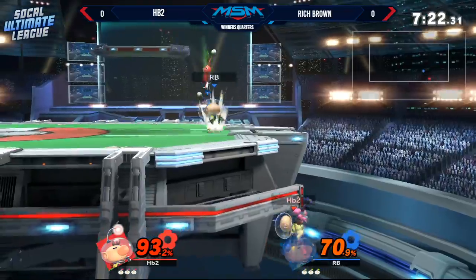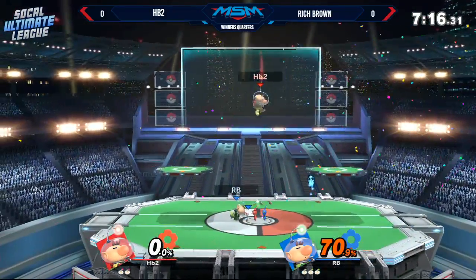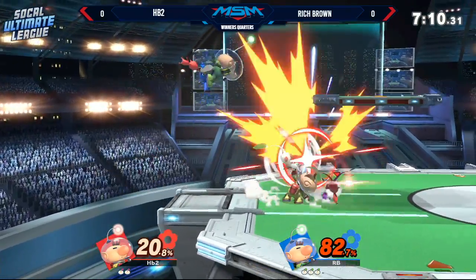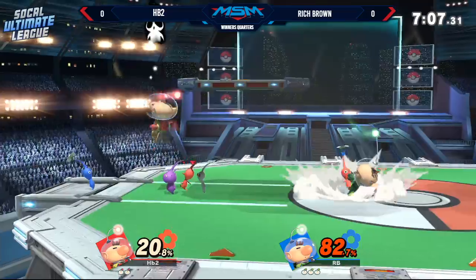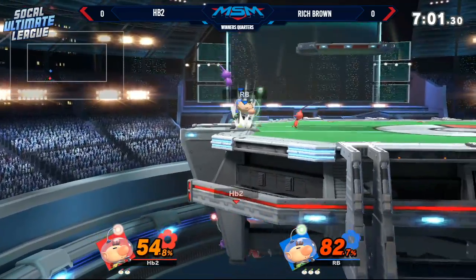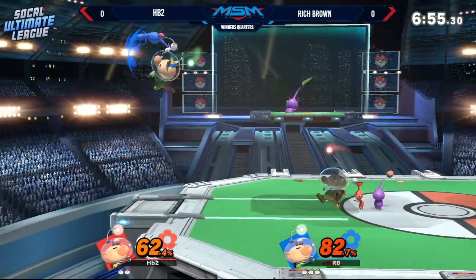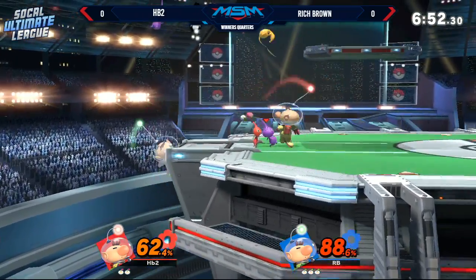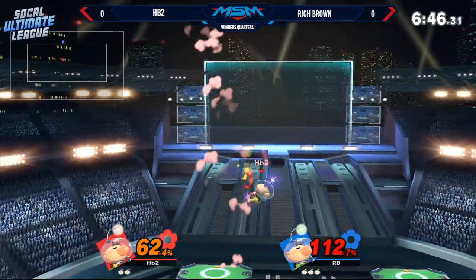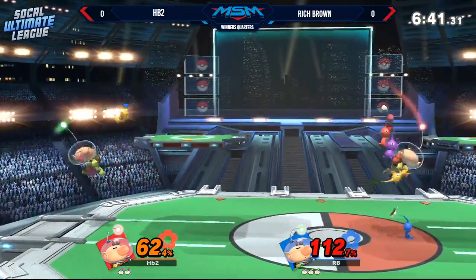The ditto is something I've never seen before — this is entirely new. From the sheer number of characters, getting a ditto is even more rare than before. Rich Brown already taking that stock with a forward smash — look at that grab range. One thing Rich is going to want to do in this ditto is get as much stage control as possible, because if your opponent has more stage control, that's the goal: punish landings.